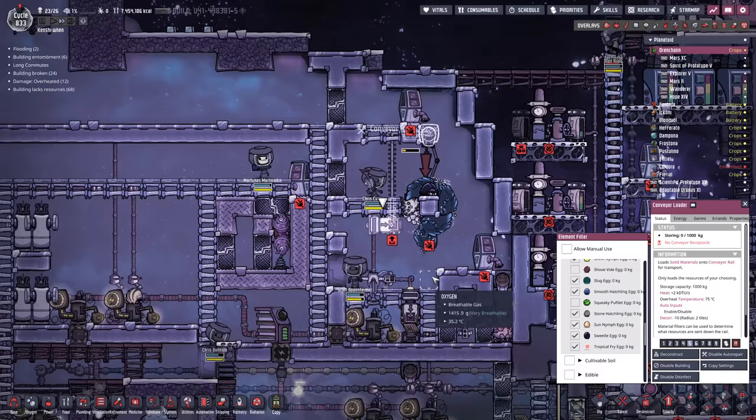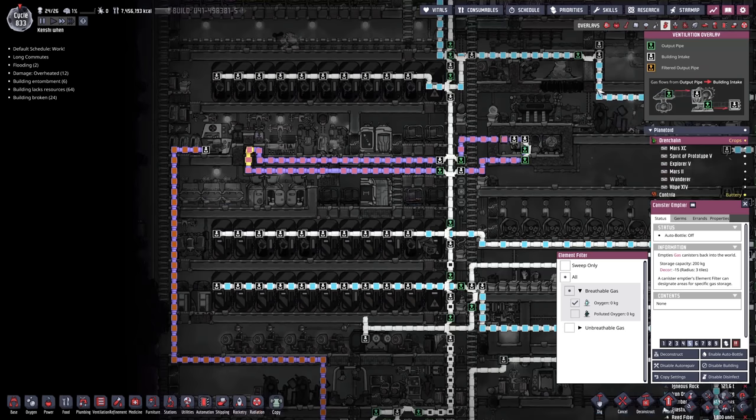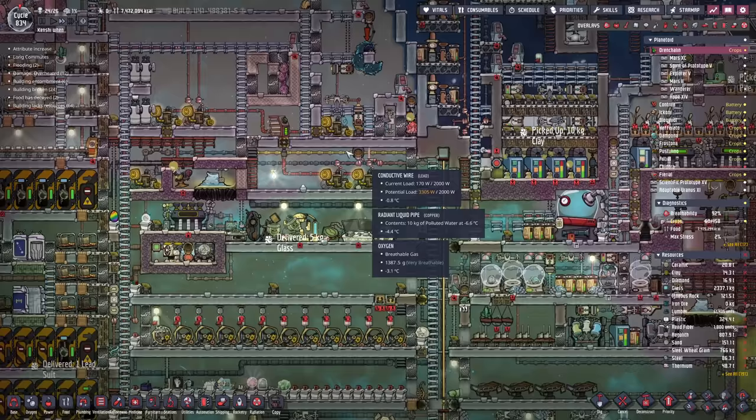Over here we've got canister emptiers for releasing oxygen. Every so often a suit dies and leaves behind however much oxygen was in it - we dump off the oxygen there. The air pressure in that area is quite low though, so we'll extend this bottom oxygen line that hasn't been utilized as much and have all that excess oxygen pressurize that area. I don't like how low pressure that was, but it'll sort itself out.